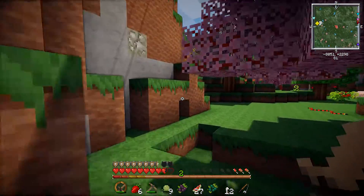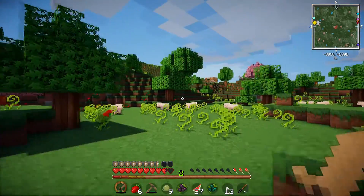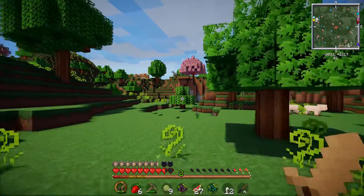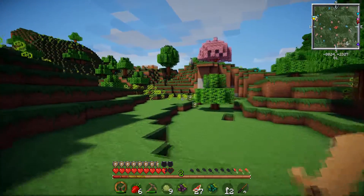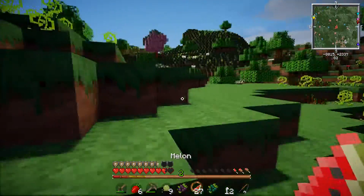Now I want to go looking for a really good cave system, so maybe a ravine. I thought I saw a ravine earlier somewhere over by the village. Oh, I need to eat food, so let me eat these watermelon slices. Is those pumpkins? Oh, it's a bear - I was like, what is that? It looks so weird.